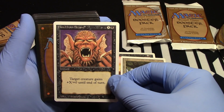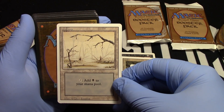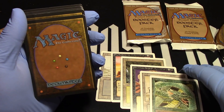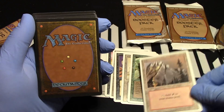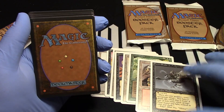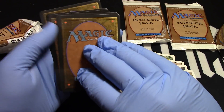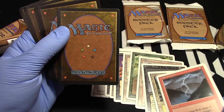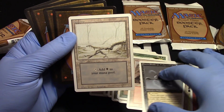Howl from Beyond — gonna get you, Edwin, just saying. Swamp. Crawler — still matching our nice black-green. Mountain. Ruiner — doesn't even work with our White Knight. Frozen Shade — we're doing pretty good. Forest. Lightning Bolt! There it is. Good old Lightning Bolt, always trustworthy. Swamp. Pump it up.